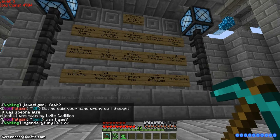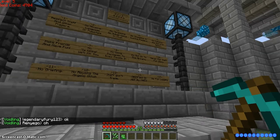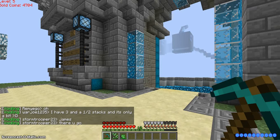Staff don't trade — that's more rules for staff. Griefing is not allowed and no PVP logging. Just follow those rules and you'll be fine.